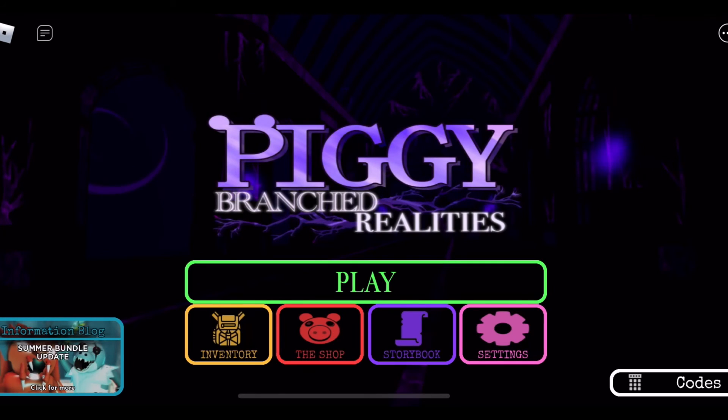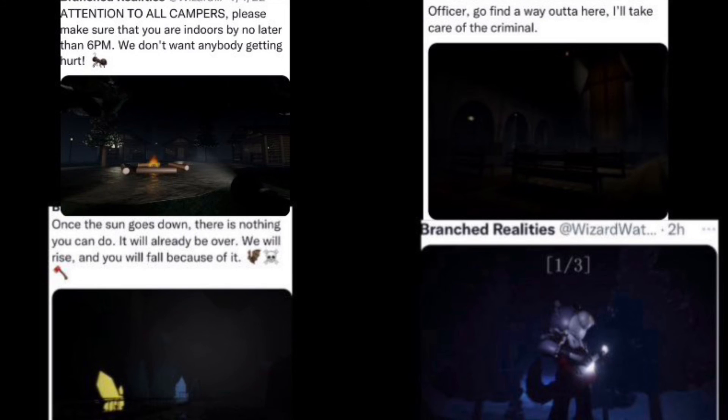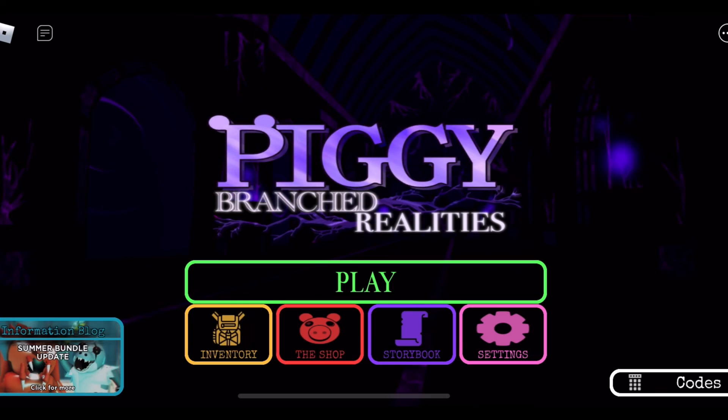Well guys, that was Piggy Branch Realities' new update. I couldn't find a clip for the other things, but chapter two is next. Here are a couple of leaks on screen for chapter two. I think it's going to be a 'what if Doggy never got infected by Pony or the TSP' scenario — like what if Pony never infected Doggy, you know? I'll see you guys in the next Piggy Branch Realities video! Boi!